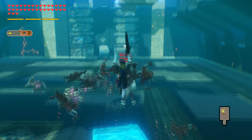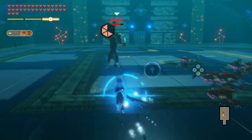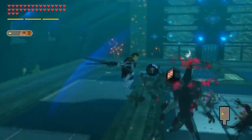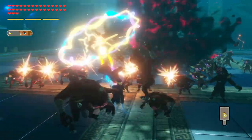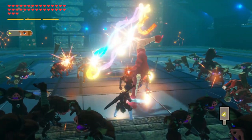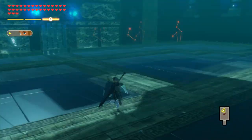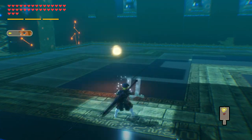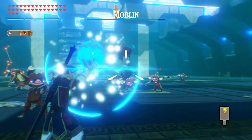For his Cryonis, Link creates an ice block under him that sends him flying up into the sky, from which he can either land, start riding the wind, or begin doing any of his aerial attacks. For Magnesis, Link will grab metal objects or weapons and hold them in front of himself. He can also move for a short time while this attack is going on. If there's nothing for him to grab, this rune simply fails, but it also won't start his rune cooldown.